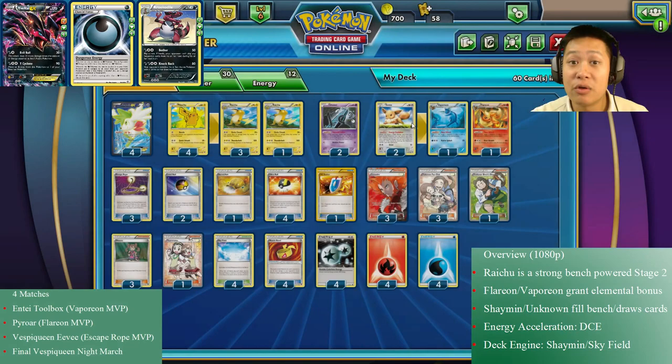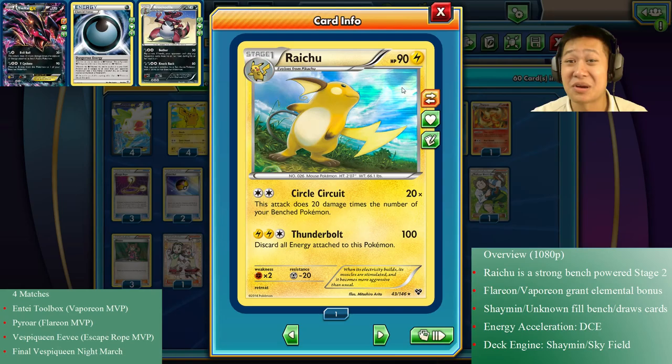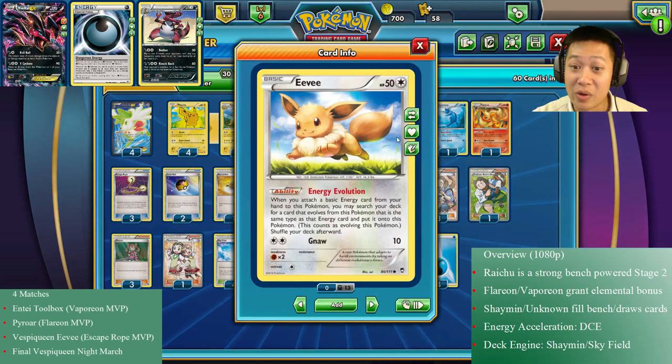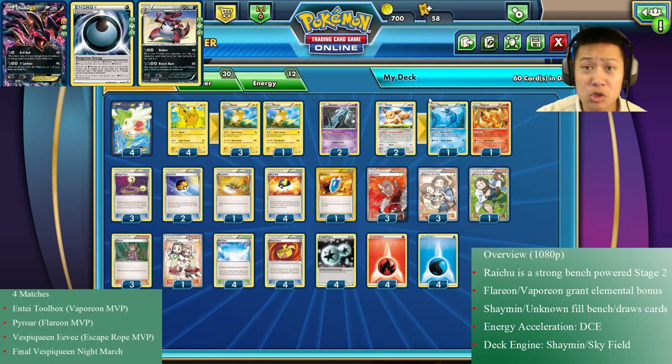Shaymin is a draw card that fills up bench space and makes Raichu more powerful, so the synergy is required — that's why I have to use four Shaymin. Energy-wise, I'm using Double Colorless Energy for acceleration. DCE works on Flareon, Vaporeon, and Raichu. I don't have any Lightning Energies because I never use Thunderbolt — Circle Circuit does much more damage — and Pikachu is pretty much a Colorless Pokémon.